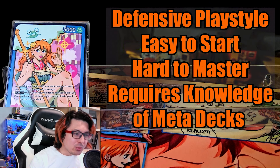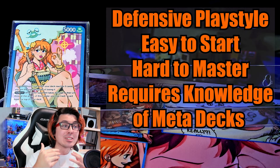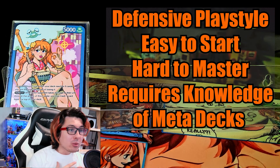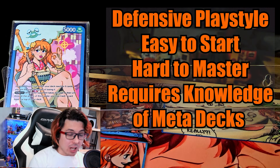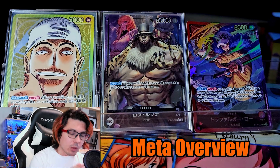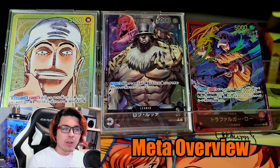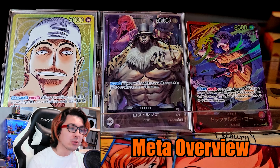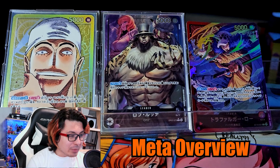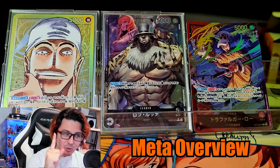Doing well with Nami requires knowledge of what kinds of cards the opposing leader usually runs, as it will determine decisions you make later in the game. When it comes to the meta, OP08 was a really tumultuous time for Nami, at least in the East. The big three were Red Purple Law, Lucci, and Anel. While Anel was just a free win and we did have advantage versus Lucci, Red Purple Law's bottom decking and character spam was a huge issue. Thankfully, the legal scholars have been kicked out of the Western meta, leaving our navigator in a position to chart a course for the top.